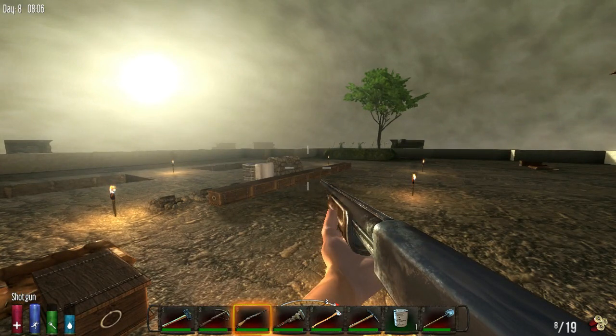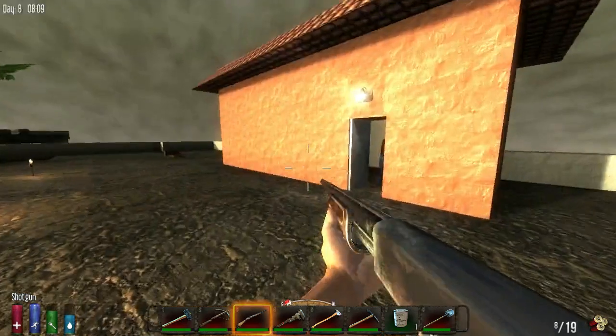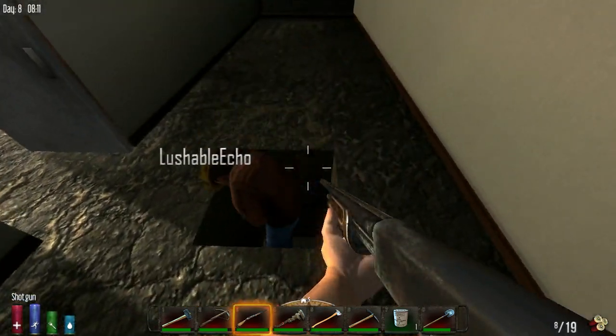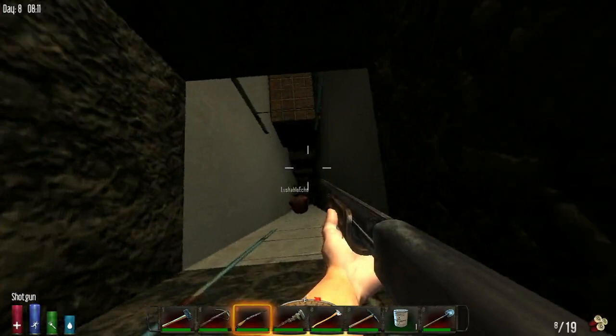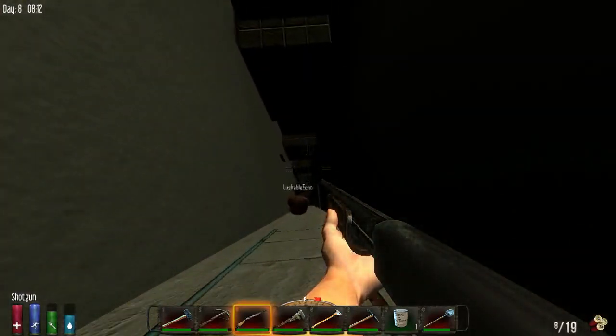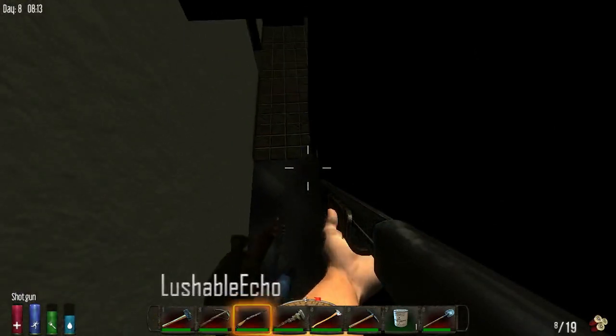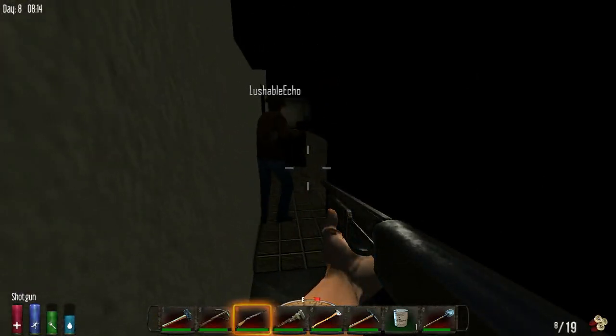So we made ourselves some proper shotguns and we've got some pistols. We're going to go regulate on these zombies here - they're trying to destroy our house. I'll have a shotgun ready because it's probably going to be all hell breaking loose.